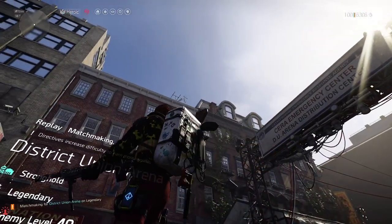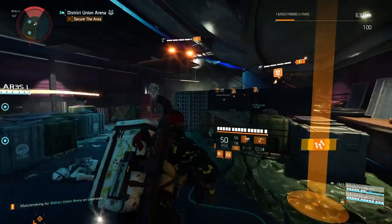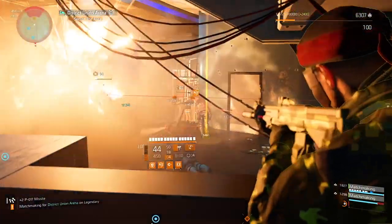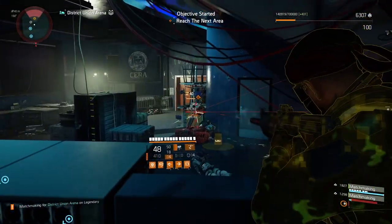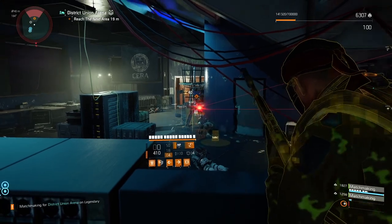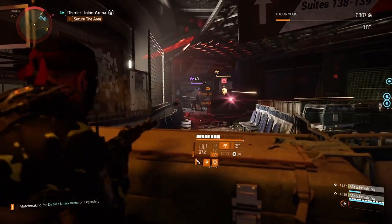Now you can switch to your second weapon which can deal more DPS. It took me quite some time to find the perfect balance. I tried multiple combinations with different gear and talent combinations, eventually trying the exotic Waveform holster before coming back to Picaro's holster, mixing in some Ongoing Directives sets and much more.